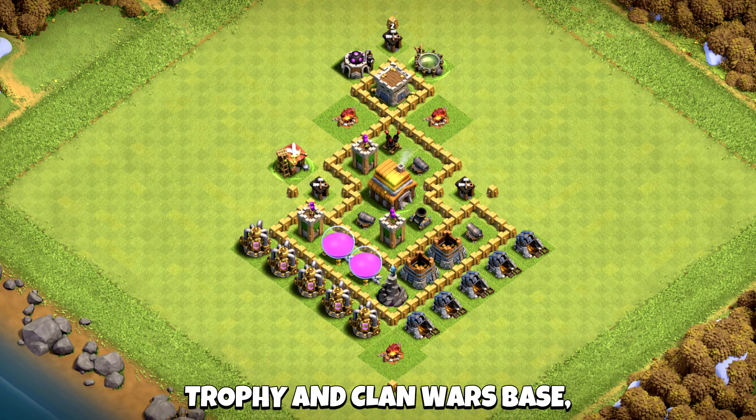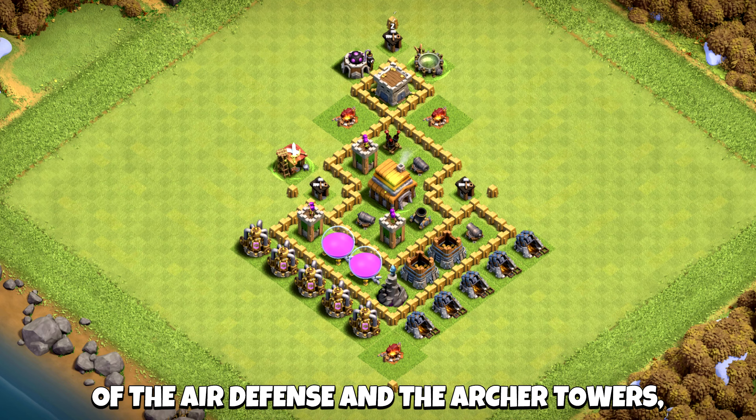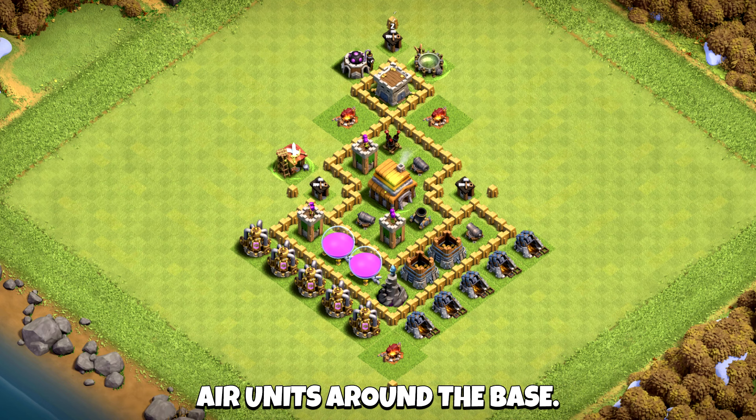Trophy and Clan Wars Base with a unique triangle design. You can see the placement of the air defense and the archer towers — great spots for taking out air units around the base.